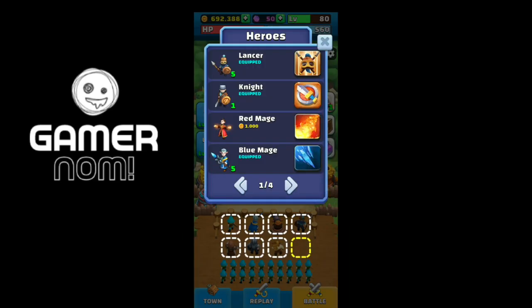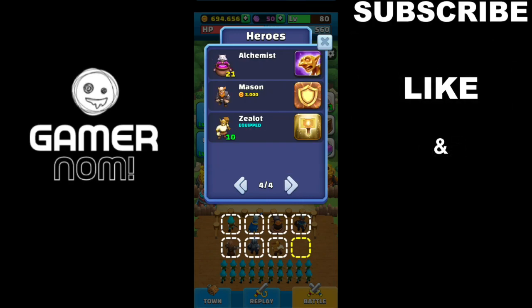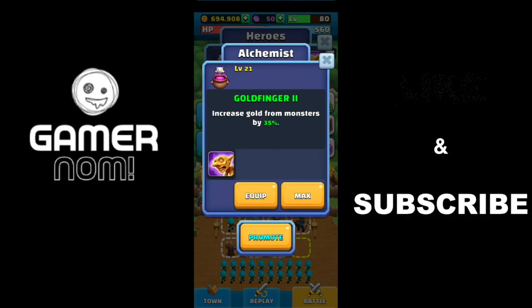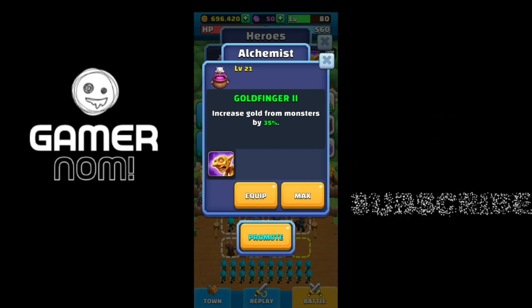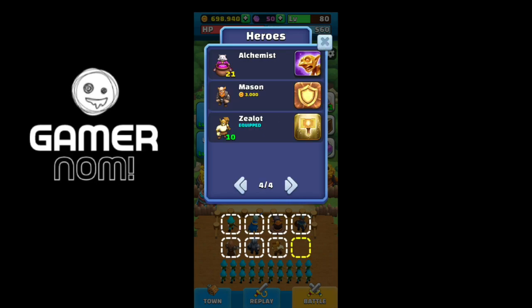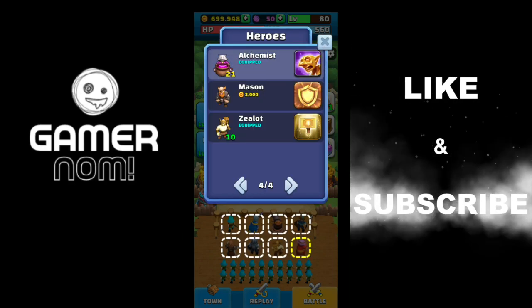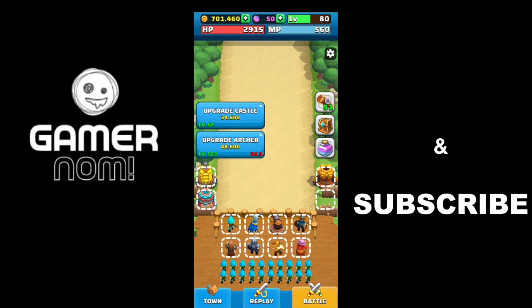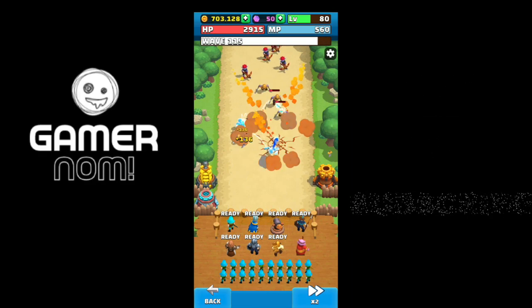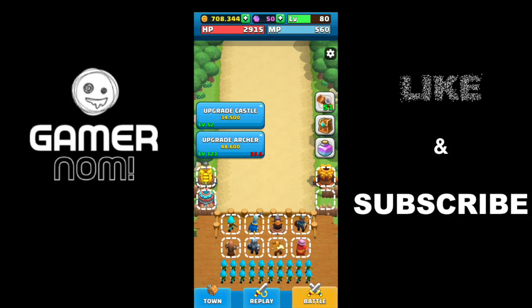Tip number three is heroes. There are a lot of heroes. Here I'll introduce you to the Alchemist — it increases gold from minions by a percentage, but only from minions, so you need to kill minions during waves. Equip this hero, don't forget to level it up, and check the minions — see, the gold has increased.